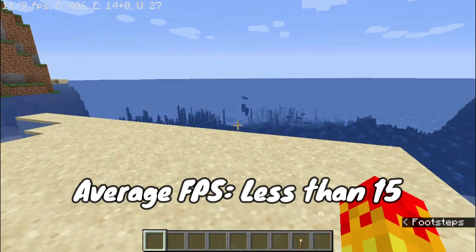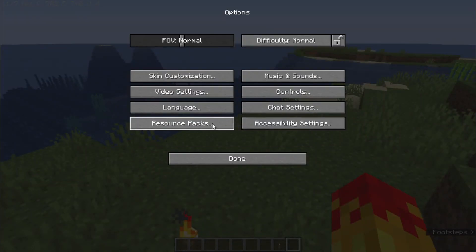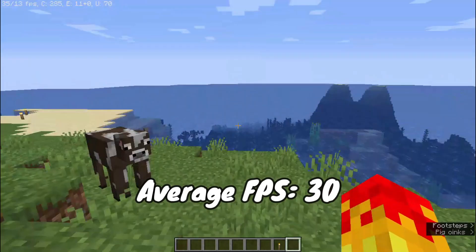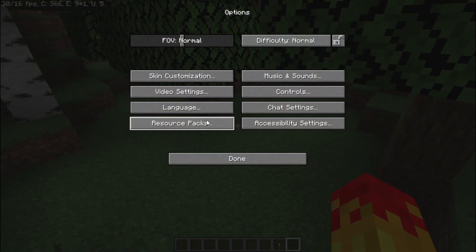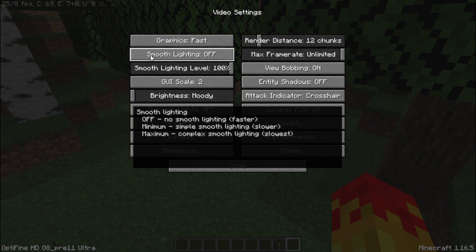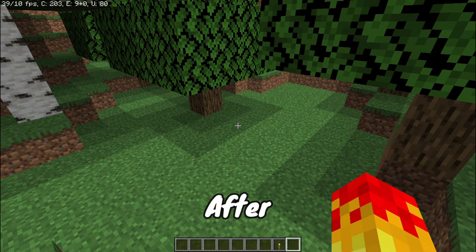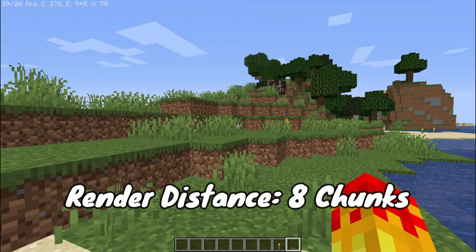You can see the FPS here. First, go to video settings and set graphics to fast. Now turn off smooth lighting and set smooth lighting level to 0. Set your render distance to 8, 5, or 2 according to your specs.